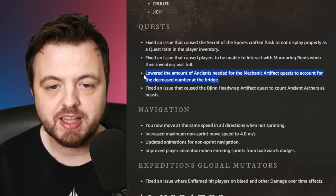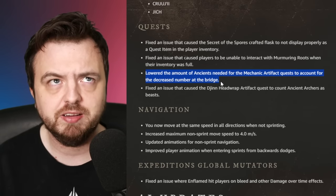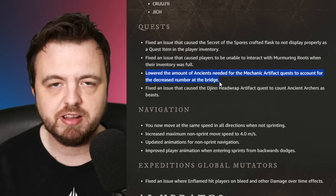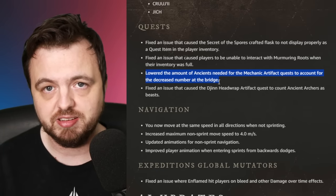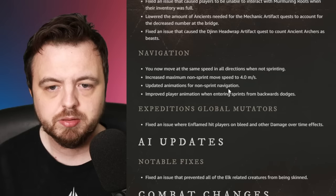The first highlight is that they've lowered the amount of ancients needed for the mechanic artifact quest to account for the decreased numbers on the bridge. It basically asks you to kill ancients on the bridge and there are like four spawns, which is pretty silly. Mornia apparently does the same but there's no mention of that here.